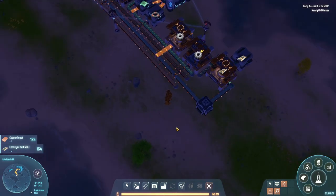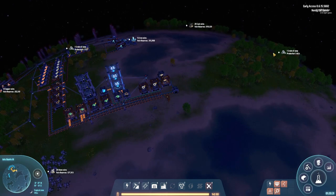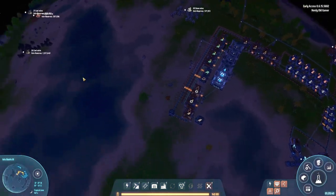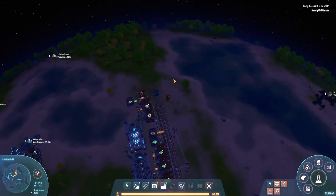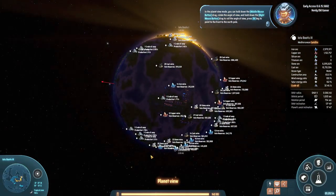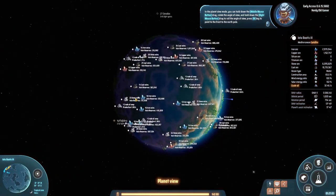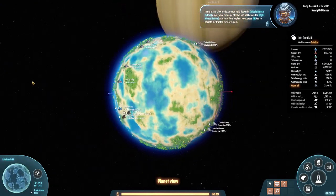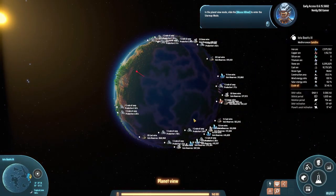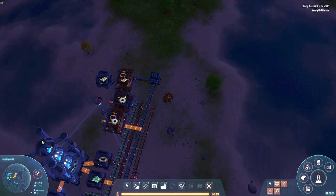Let's take a look at the vein distribution. We can see we have crude oil, coal, iron, copper, stone - another copper vein up there. We can see all the veins on the planet. In planet view mode you can hold the middle mouse button to drag and rotate, hold right mouse button to roll, and press N to point to the north pole. We can see all the different veins - pretty cool.